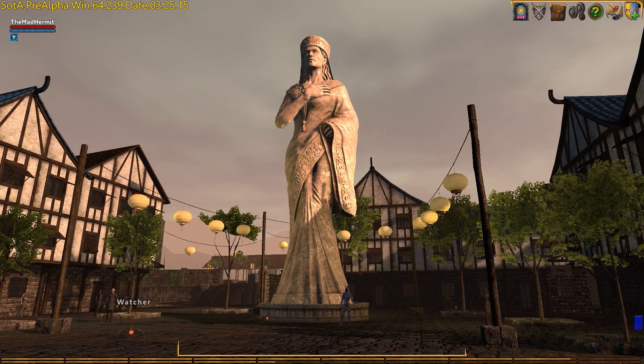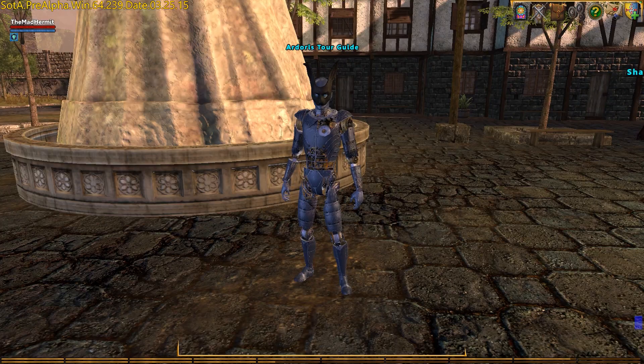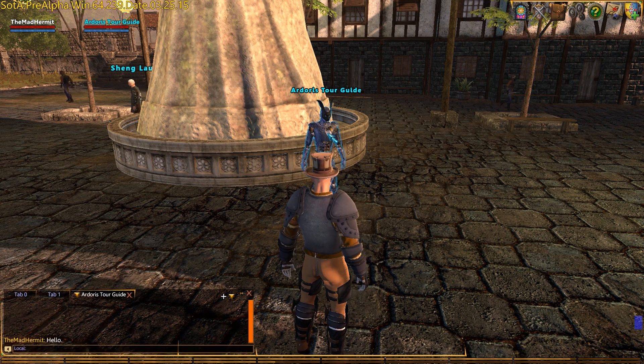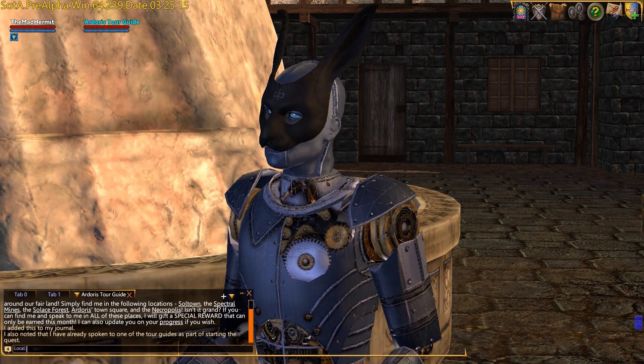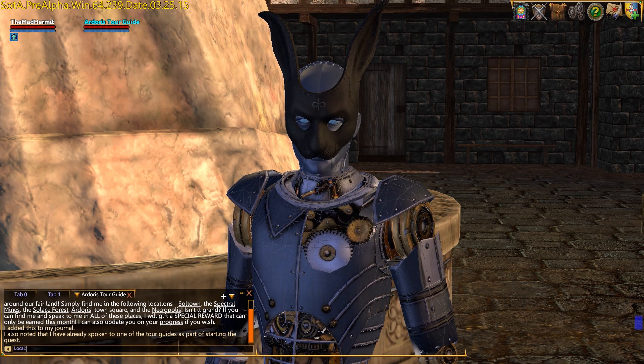In Arterus you'll need to work your way to the giant statue of the Titan of Love, Sequana. Beneath her our first tour guide awaits. To receive credit for completing this and each other leg of the tour, you'll need to double-click the tour guide to start the conversation dialogue. Once you have received confirmation that you have indeed spoken to him, you can move on to the next tour guide.